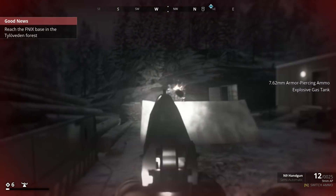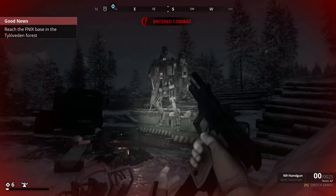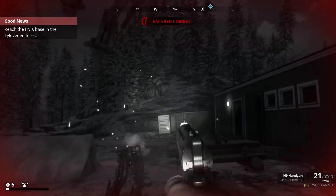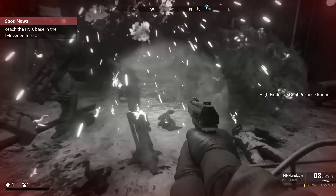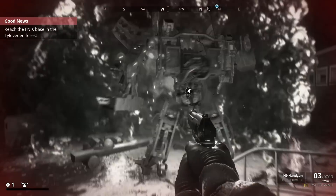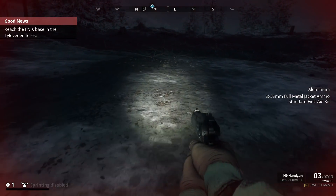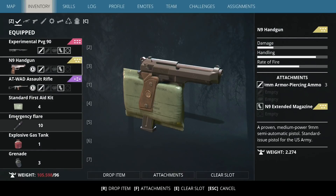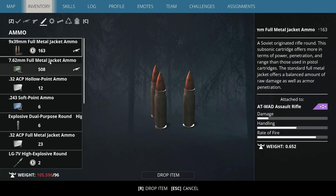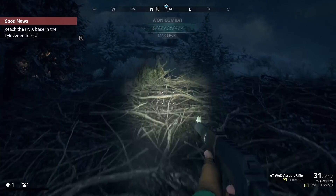I've got too much weight on me, I need to put some stuff in storage. I'm trying not to get rid of anything because I want to dismantle everything I possibly can — that way we can use it for the base. We just got another gold — what the hell is going on? The drop rate is just through the roof right now, guys. This is very good, I'm happy with this drop rate.